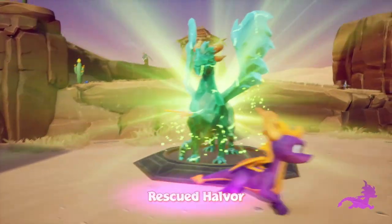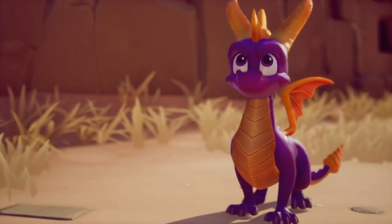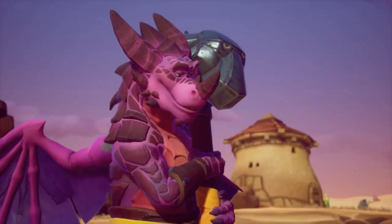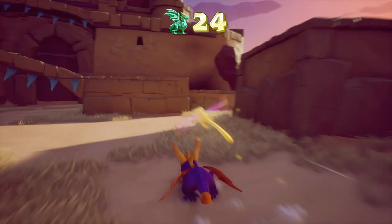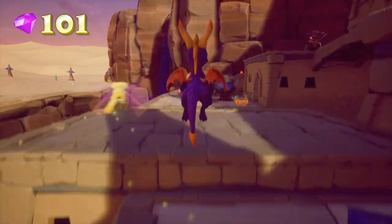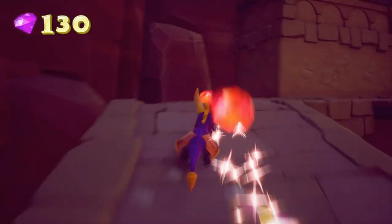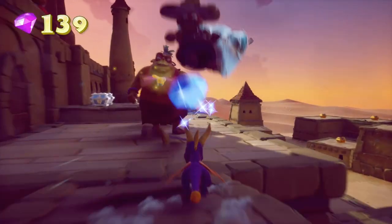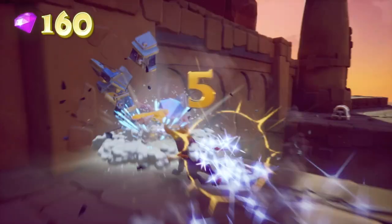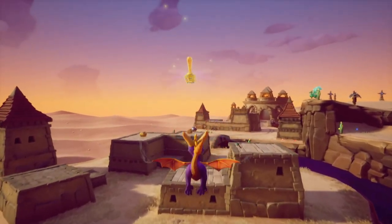Our first dragon is Halvor. 'How's the dragon supposed to flame metal armor anyway? Remember, Spyro, flame won't work on metal, but charging with your horns should do the trick.' As if I didn't already know that. No idea what these creatures are either — they look like Norks, or maybe just what desert Norks look like. At least in Spyro 2 there's kind of a reasoning to why the enemies are so diverse; this game not really.